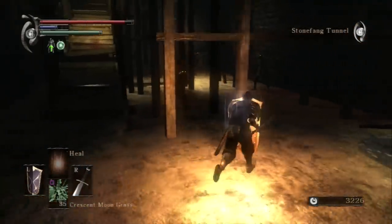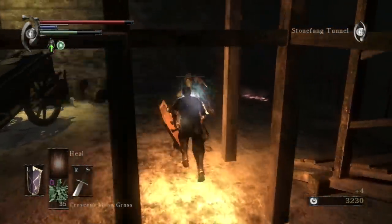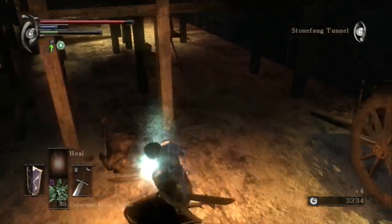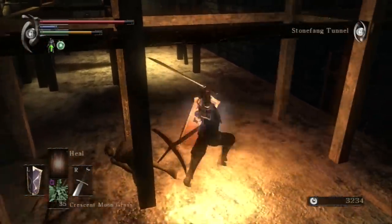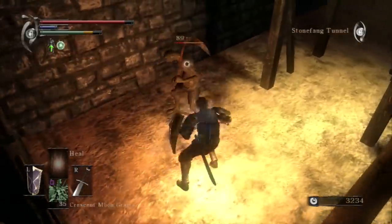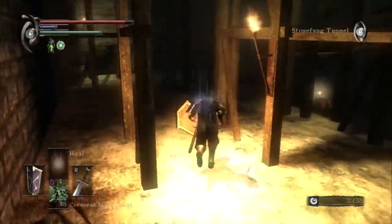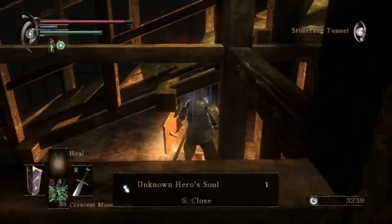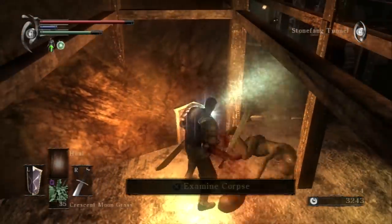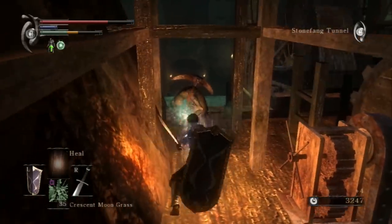Where am I going? All that talking and I kind of haven't been paying too much attention to where I'm going. I'm pretty sure I'm on the right path — there aren't too many alternate paths to get thrown off on in 2-1. For a second I thought this was the place where you get the Crescent Blade, but I think I'm just a little bit before that part. There's the backstab I was looking for.